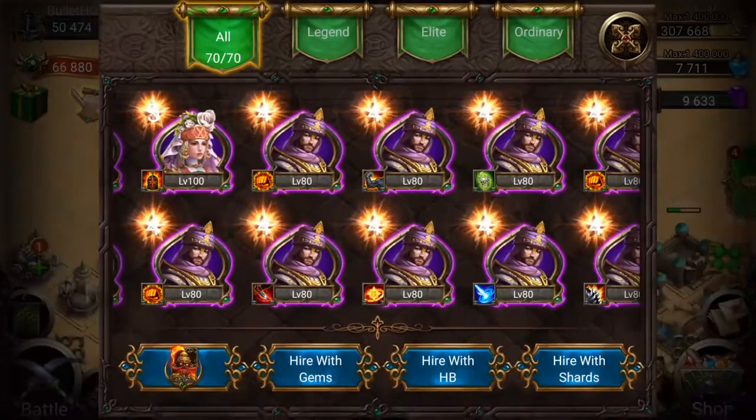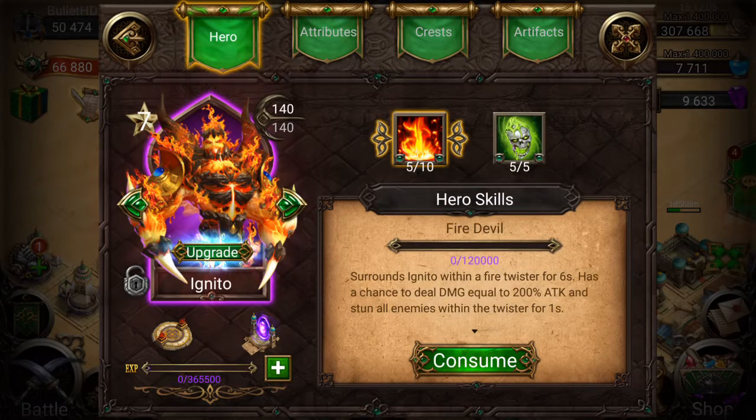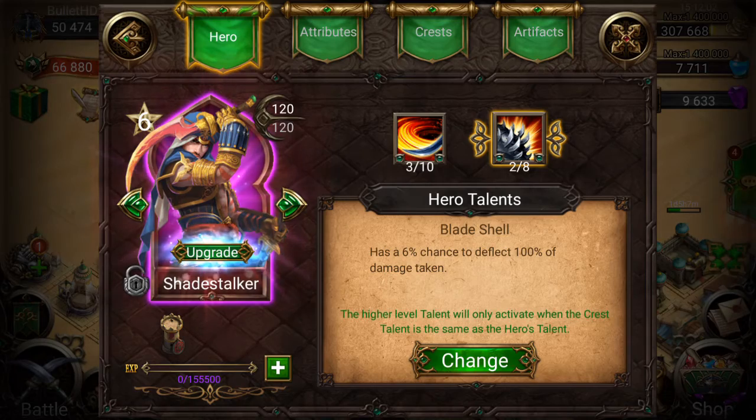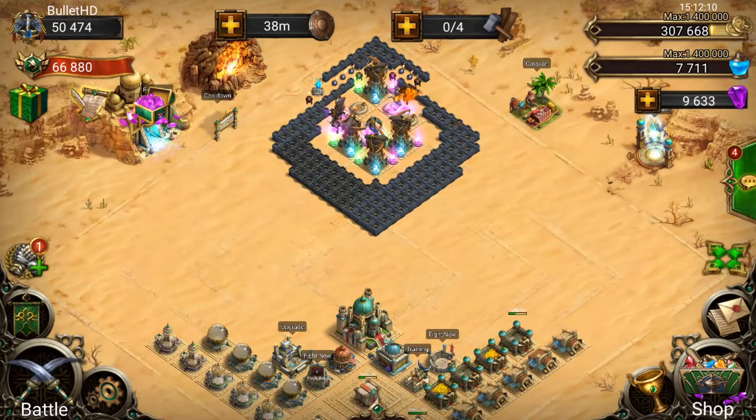I saw that you might be able to upgrade talents from lower than 5 out of 8. Like on Graveshadow, you normally need a 5 out of 8 talent to upgrade, but I saw a picture where he had a 4 out of 8 talent and was able to level it up. So we might be able to take talents up from lower than 5 out of 8 — possibly being able to take Shade Stalker up to 8 out of 8 from 2 out of 8. But that pretty much wraps up this video guys. I hope you enjoyed — if you did, go ahead and leave a like, it helps out so much. Subscribe if you're new to the channel, comment down below, and until next time, goodbye.